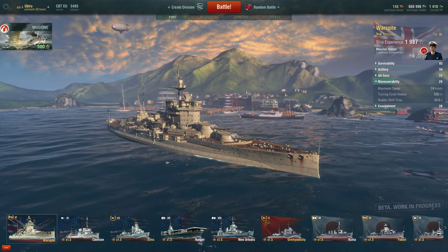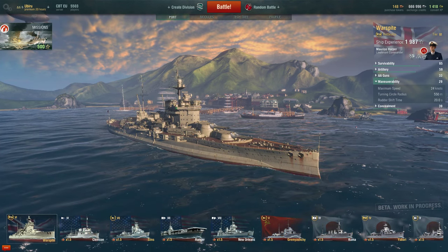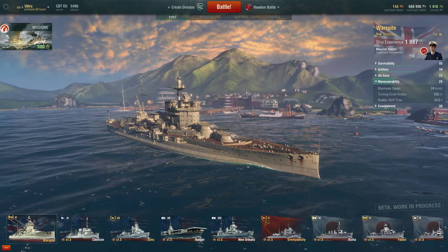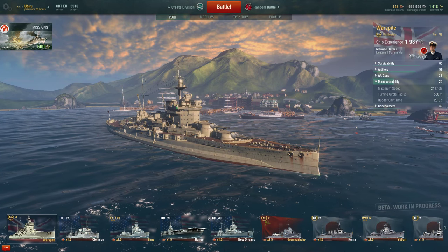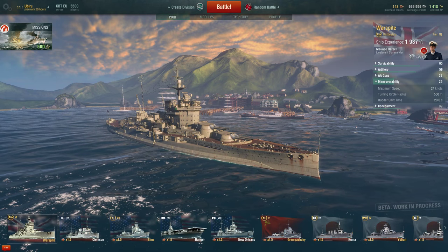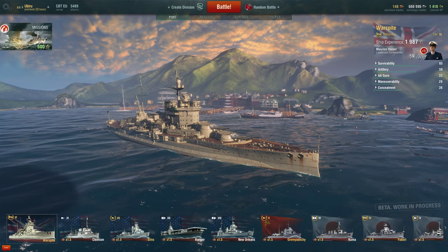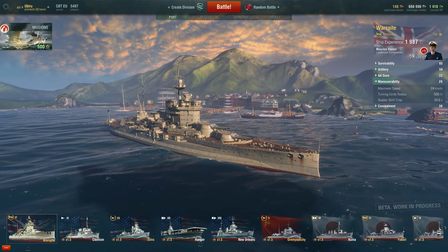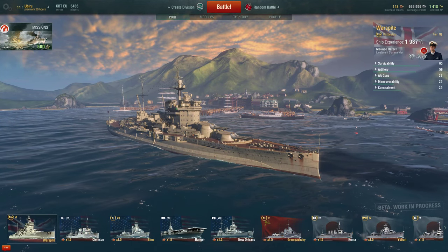This ship is fantastic at turning and can very easily avoid torpedoes. The rudder shift time is 20 seconds — a bit slower than the Fuso's 18.9 seconds. With the credit board upgrade chosen here, the rudder shift time is decreased by 20%. The manoeuvrability score is very deceiving; it deserves much higher praise, but the 29 score reflects a top speed of 24 knots which is very sluggish and towards the back end of top speeds in the game.